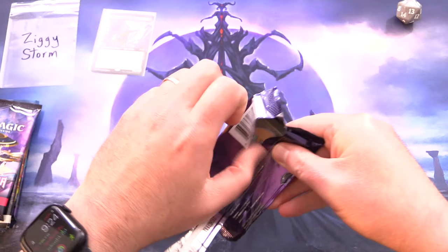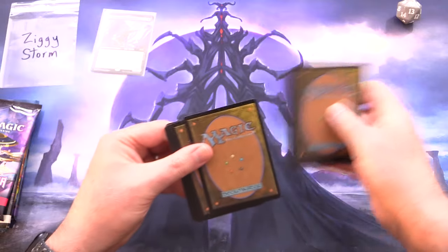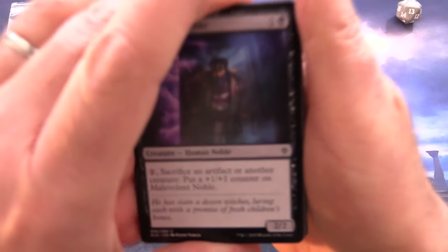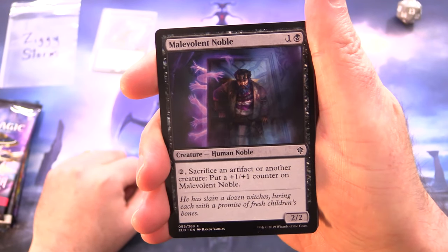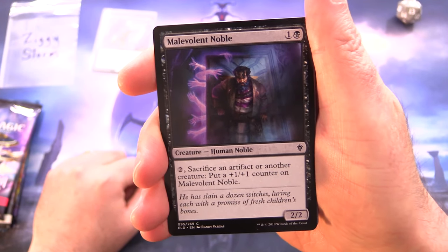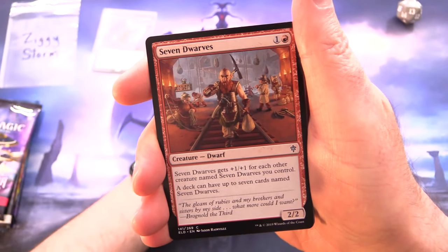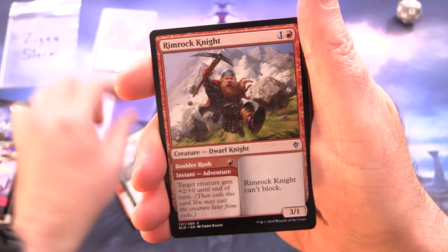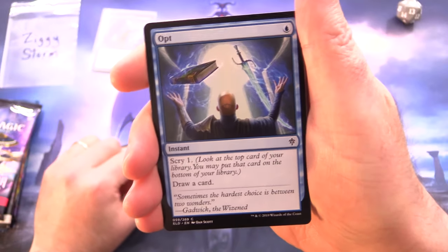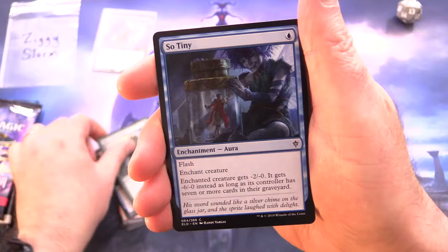Patrons also get the rares, mythic spoils, anything over a buck, along with the art cards and anything from the list — we do all of that to save on shipping costs. Starting off with Malevolent Noble, so don't forget we're looking for nobles as well. We've got Seven Dwarves, Garrenbrigg Paladin, Rimrock Knight, and Opt, along with Silverflame Ritual and Tall as a Beanstalk.